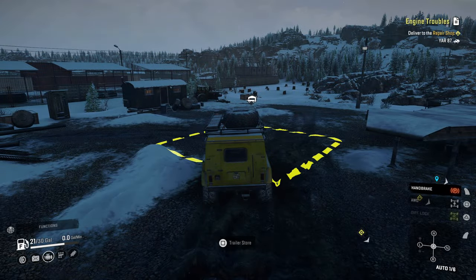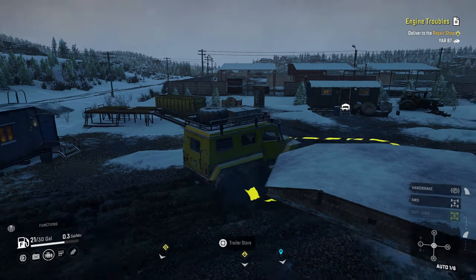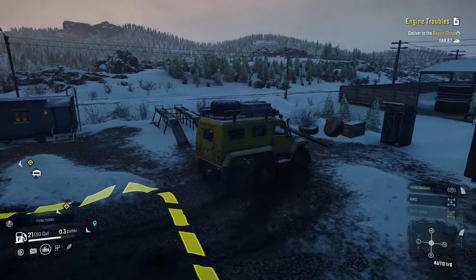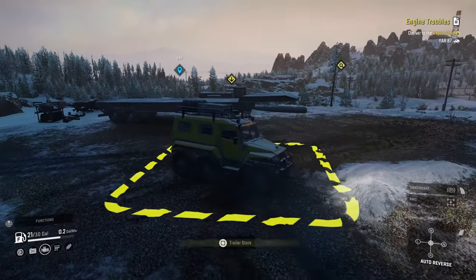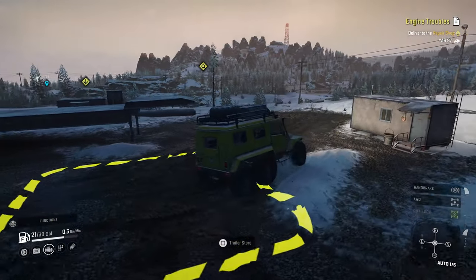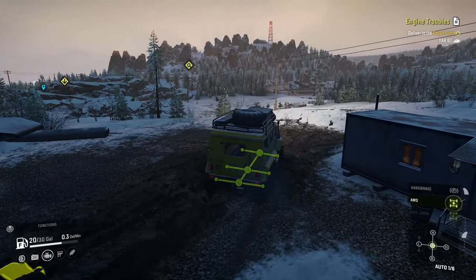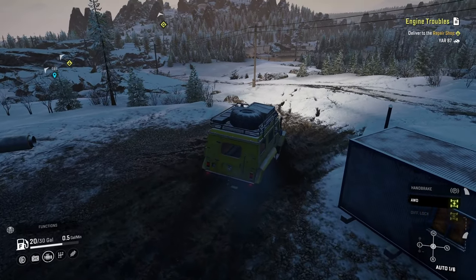Welcome back to Diddly Squad Gaming. Today we are in SnowRunner and we are attempting engine troubles. We have to go get the R87, which is the vehicle we are currently in now, back to the repair shop. It's early morning, sun's just coming up over the hill over there, and we should probably put on our all-wheel drive because we're going to need it.